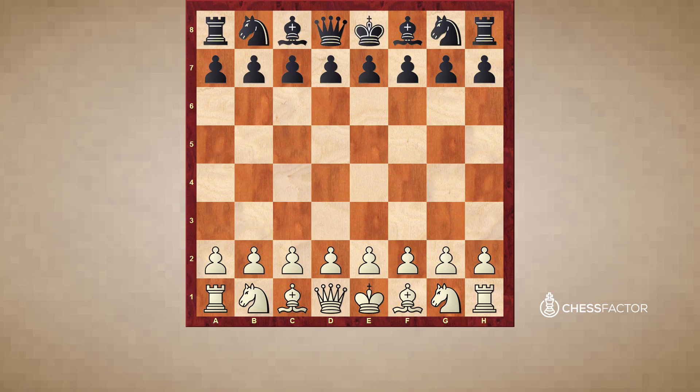Pawn chains very often occur in an opening called the French Defense. Why is it called a closed opening? Because after e4, e6, d4, d5, let's say white plays e5. We're going to cover other moves as well, but first we're going to look at some games with the Advanced French. It's a pretty solid and very interesting opening.